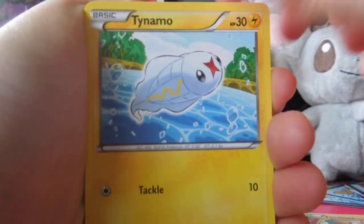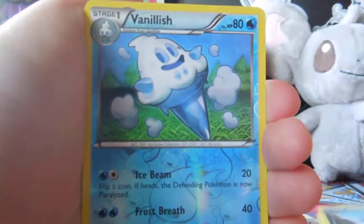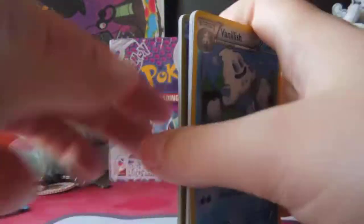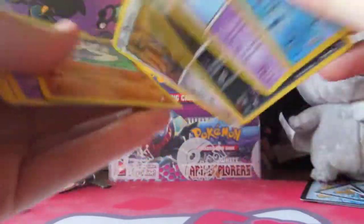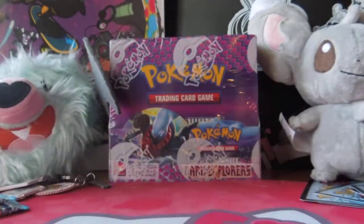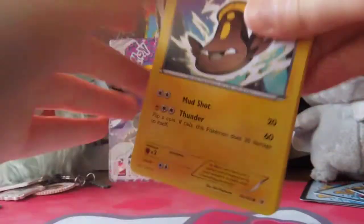Three more of these, and then we'll get to the Dark Explorers ones. Timburr, Tynamo, Klink, Golett, Klink, Mienfoo, Durant, Bisharp, Vanillish again, and Rhydon again. Our friend that we were staying with — when we were in the Professor's Cup, it was kind of weird, but she opened up a pack, and one of the cards was backwards. Have any of you guys ever seen that before? I've never seen that. Someone said they'd gotten a pack where the card was turned upside down, but they'd never seen one turned literally around the other way. Kind of funny.